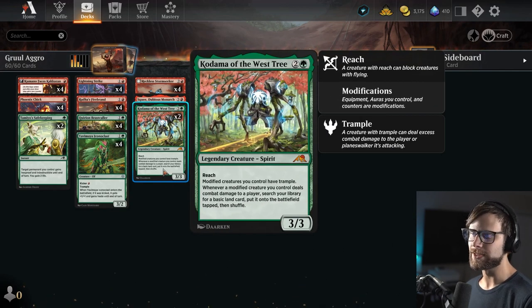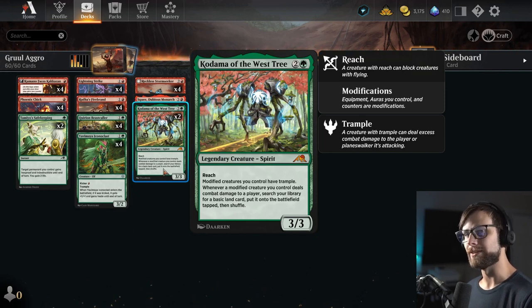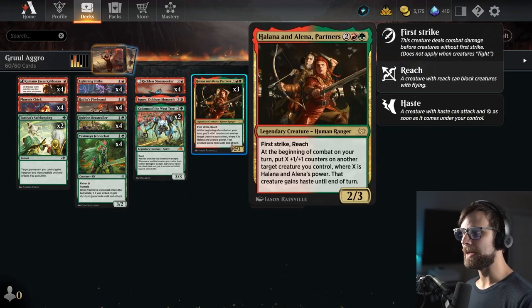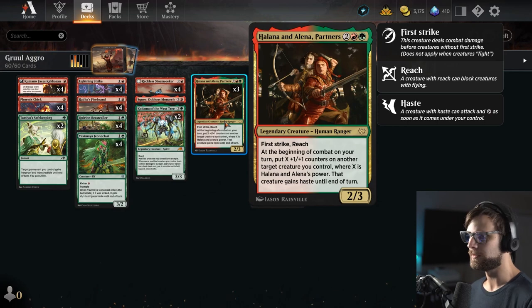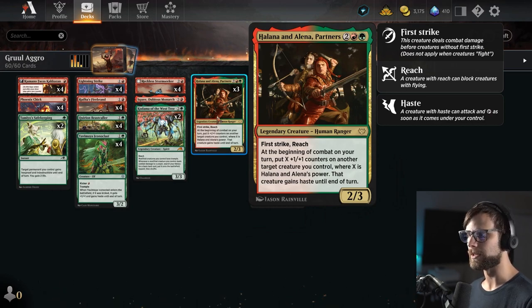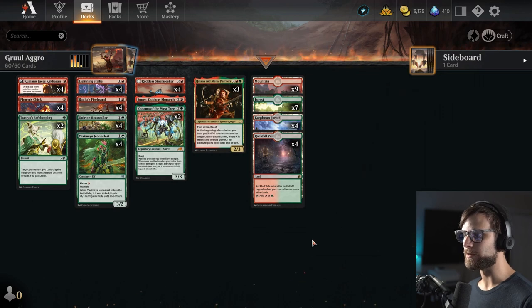Kodama gives us the extra land drops, but more importantly it's actually deck thinning for us, so it gives our top decks a lot more power. And then Partners — Helena and Elena — allowing us to throw some counters around and really take advantage of the modified piece to this. Reach and First Strike are very good here. All in all, going to be an interesting one. Hello Good Game, thank you so much for throwing the original list together.